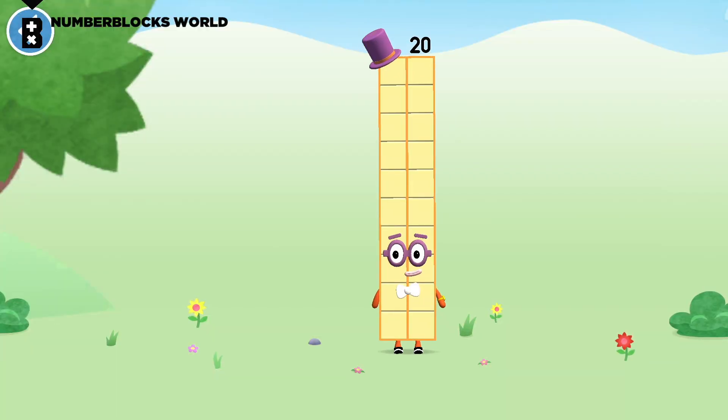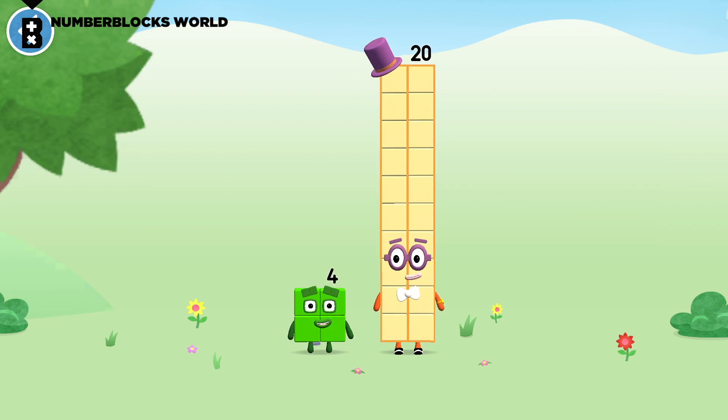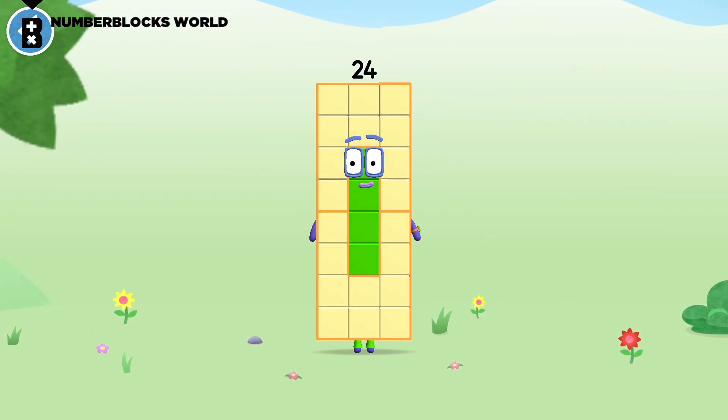You're about to meet number block 24. Can you add 4 to 20 and make number block 24? Drag number block 4 onto number block. Spot on! This is number block 24. This number block is made up of 24 blocks. I'm a super duper rectangle!